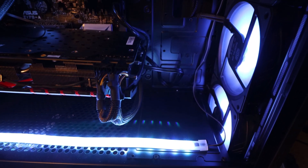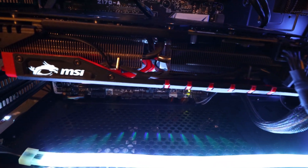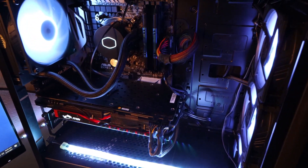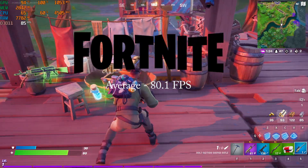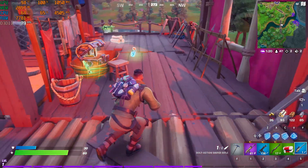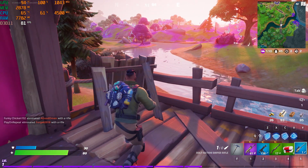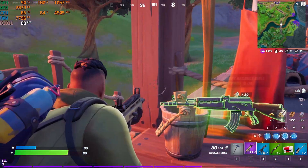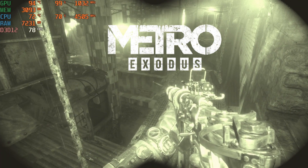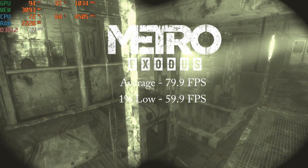All benchmarks are done at 1080p and 100% resolution scale. The test system is running an Intel i5-6600K overclocked to 4.5 gigahertz on all cores with 16 gigabytes of DDR4 2133 megahertz memory in dual channel. First up is Fortnite on the epic preset — the 390X got an average of 80.1 FPS and a 1% low of 21.1 FPS. I never really saw this game run under 60 FPS besides at the beginning on the bus.